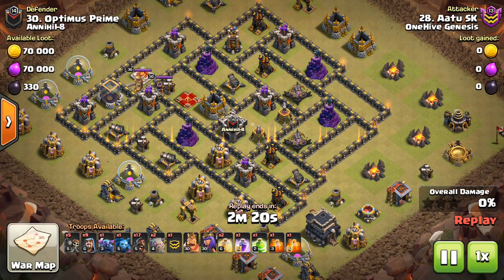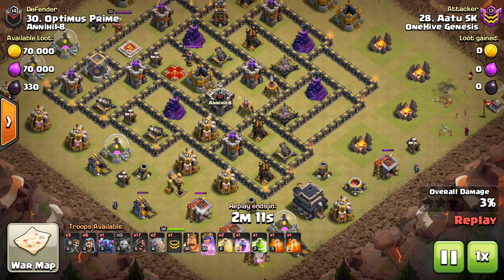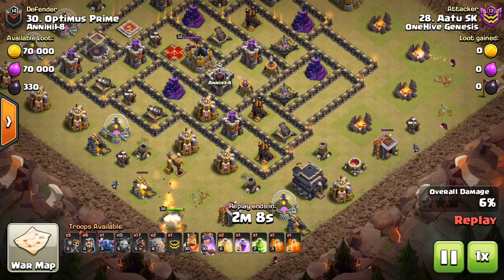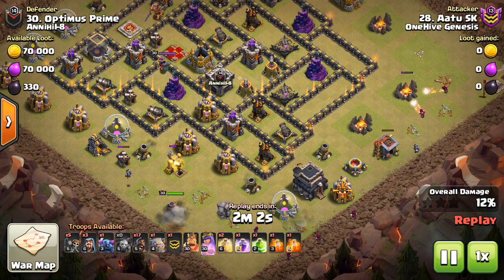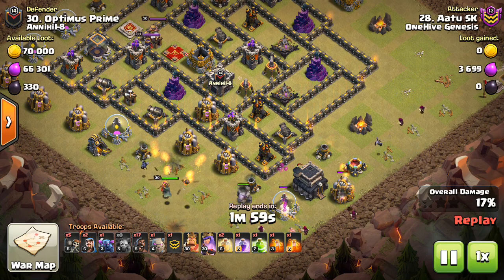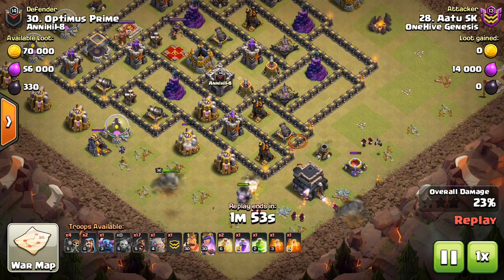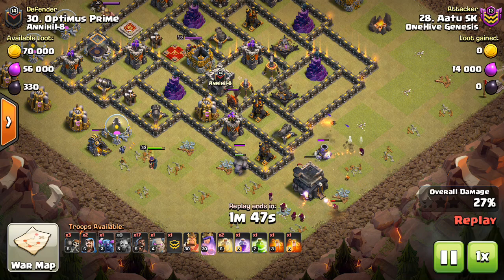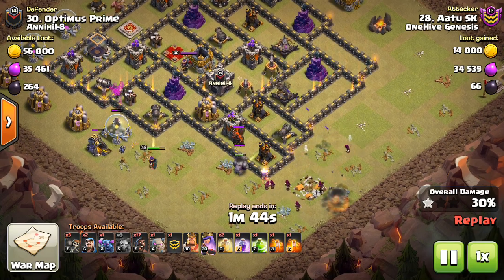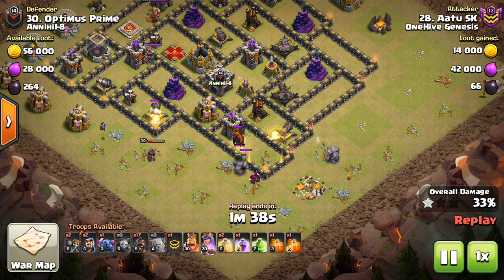This one was funny because it had a swag Pekka in it — I believe he forgot to put the Pekka in with the kill squad. But regardless, it was a nice attack with such a wide funnel, and that's how you want to do it. Just take out this trash and give your bowlers nowhere to go but into the base. The funnel is very important because it's going to help all your non-defense-targeting troops like your heroes, your Pekka, your Valks, and your bowlers go the correct way.